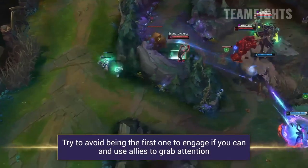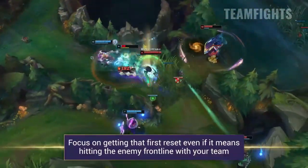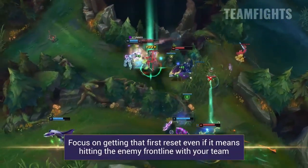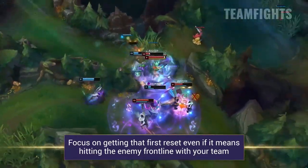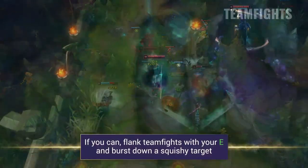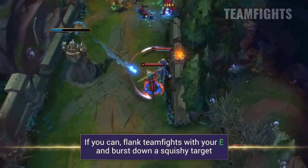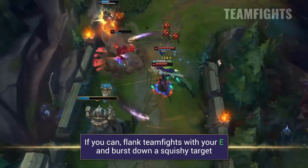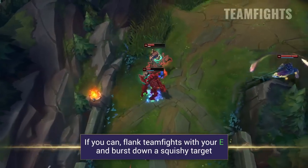In teamfights, you'll want to be the follow-up damage ideally, not the initiator, because you're pretty much a glass cannon. Most of your teamfight revolves around getting that first reset, so you'll want to generally kill the closest target — you can even kill the enemy frontliner with your team. Ideally, if you are able to, you can use your E to flank the teamfight and very quickly burst down an enemy squishy target. Flanking is riskier but definitely amazing with the walls you can use to access fights.